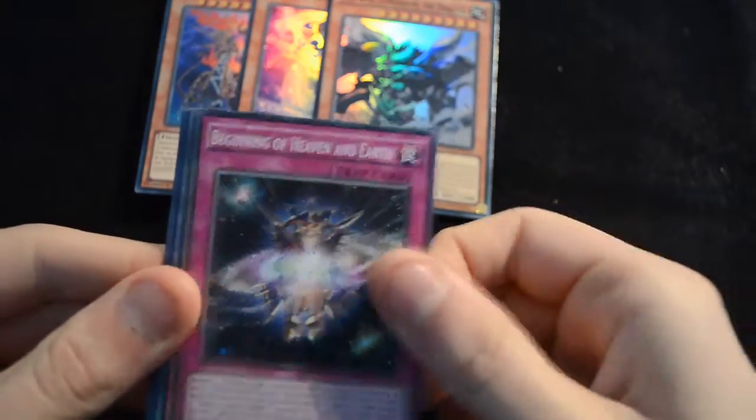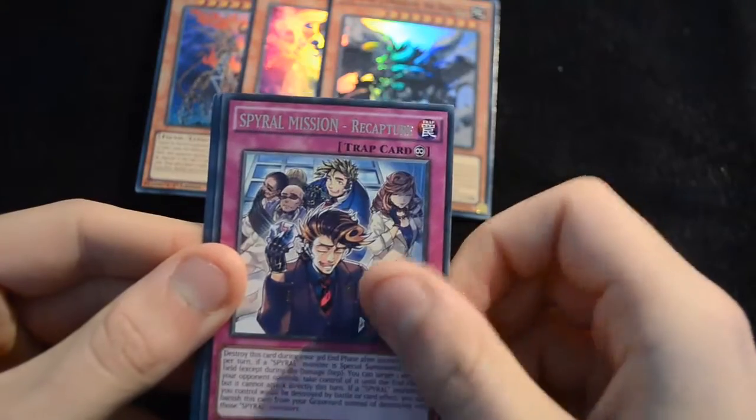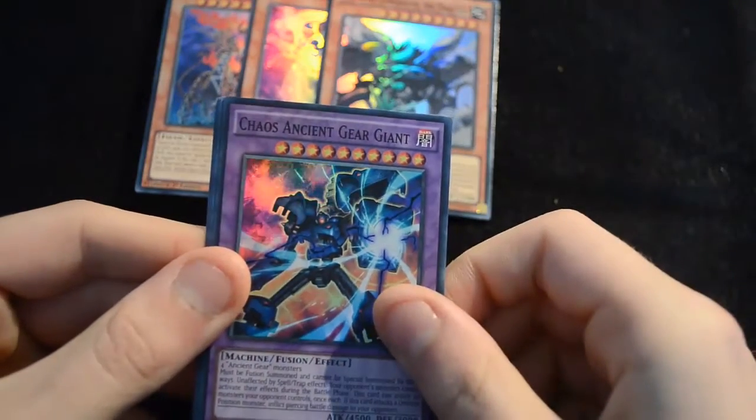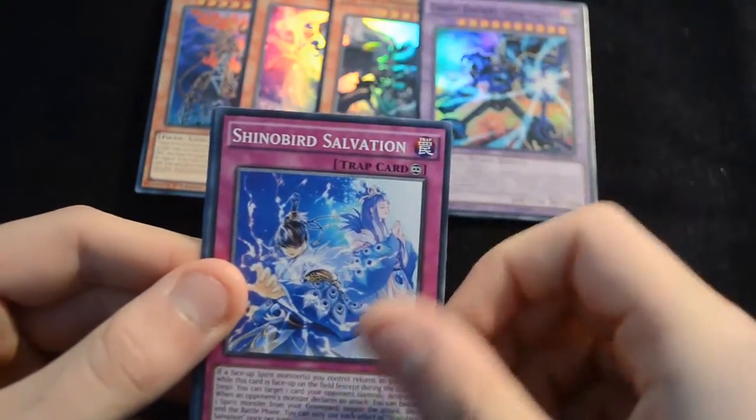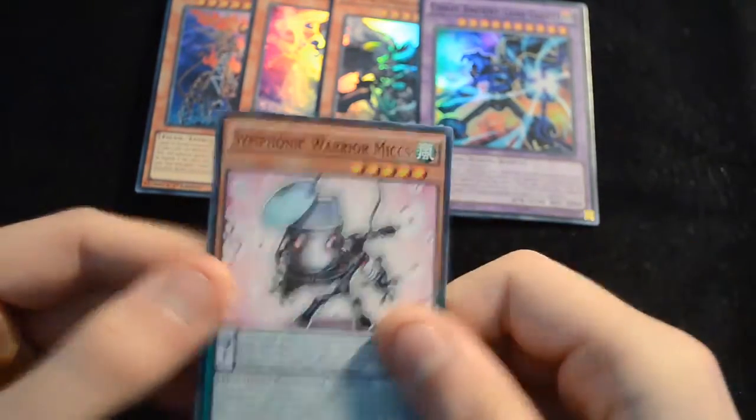Horse Stilts, Heaven and Earth, White Princess, a Spiral Mission Recapture, then we have a Chaos Ancient Gear Giant, Shinobird's Salvation, Cypher Spectrum, Speedroid Gun Prize, and a Warrior Might.